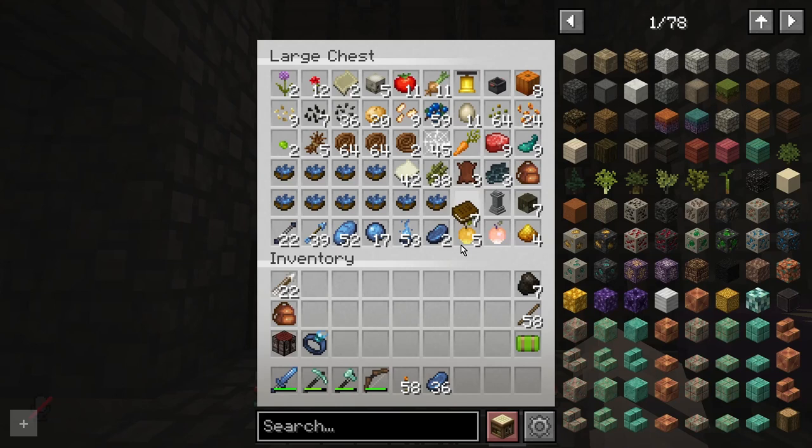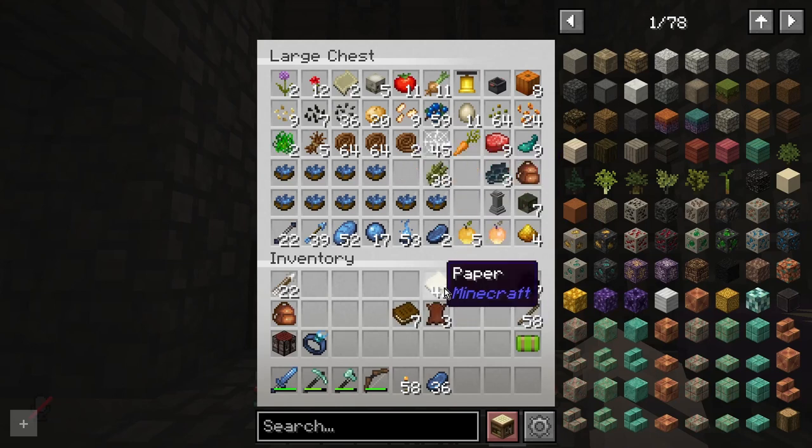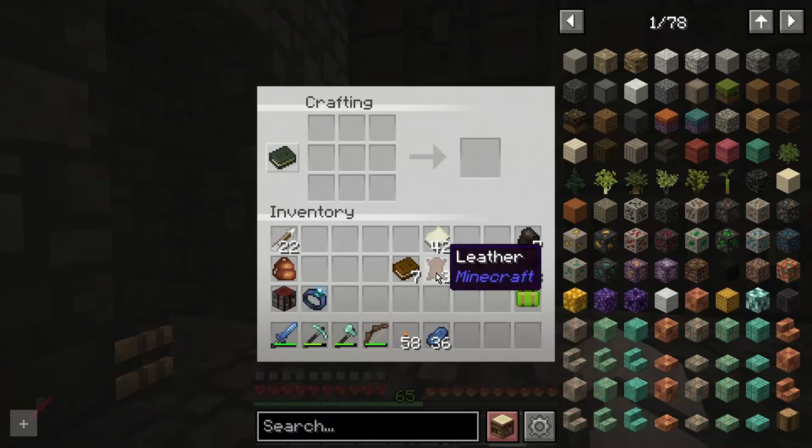Let's go ahead and look at this chest. I've got seven books, three leather, and we've got some paper here. We could probably make a few more books with that. But we definitely are going to need a lot more leather to be able to make 15 bookcases. We need three books for each, which is one leather for each book. Three times 15 is 45. So we need 45 leather, but we have 10. So we need 35 more, which means we might have to kill 35 cows.